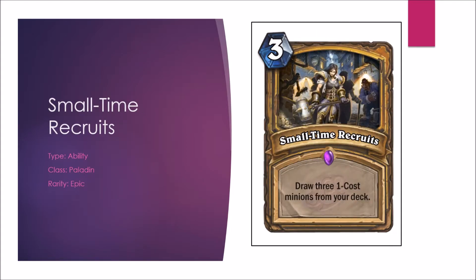Next is Small-time Recruits — for Paladin, draw 3 one-cost minions from your deck. A Paladin aggro card that could certainly find its use in Constructed. But really it's 6 mana to play 3 one-drops, and that's only if you even have 3 one-drops left in your deck. At least it strengthens all future draws — after you play this you're probably not going to be worried about drawing one-drops later. In Arena, what are the chances you'll have 3 one-cost minions? If you actually do, it's decent for flooding the board; otherwise it's kind of a waste. Giving it a C in Constructed and a D in Arena.